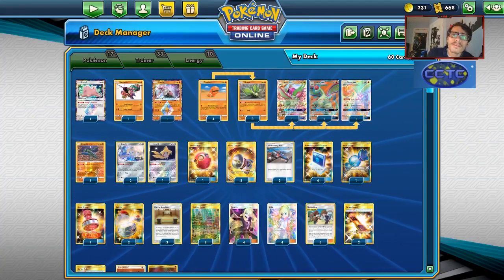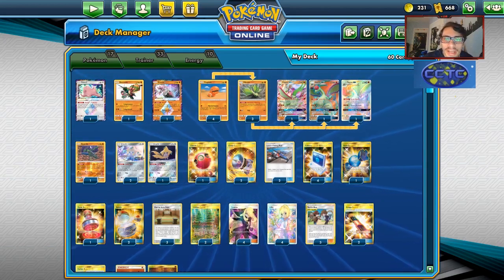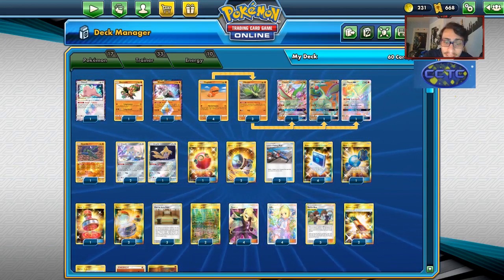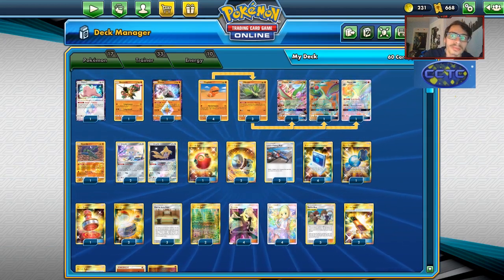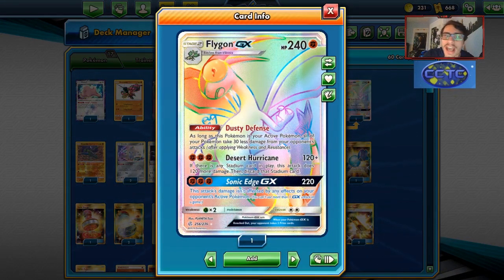Welcome back to the PDCGO video. Today we're looking at another Cosmic Eclipse deck. As always with the daily content for Cosmic Eclipse, in today's deck I actually wanted to step away from a tag team for now and look at the new Flygon GX.